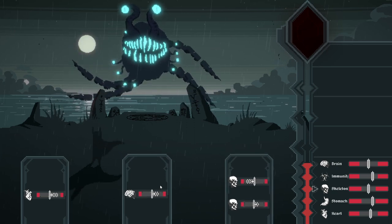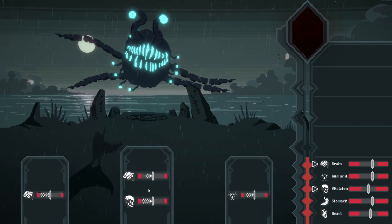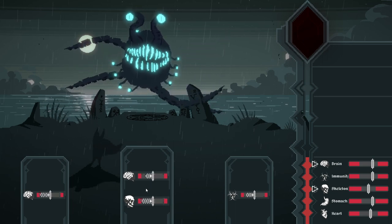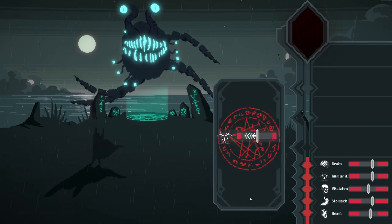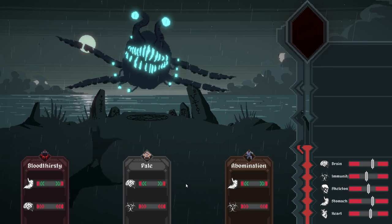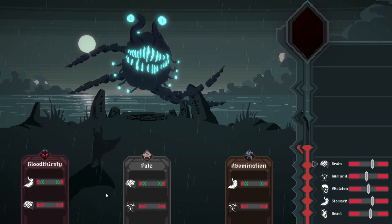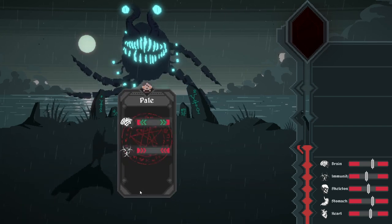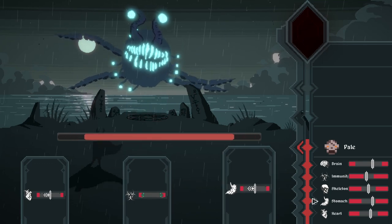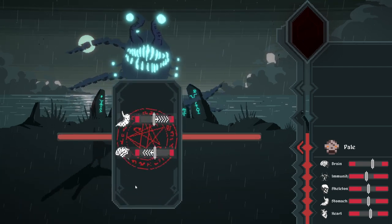It's down a lot, but up a bit. Brain - let's increase its brain. Down brain, down skeleton. I think I'm going to go for the immunity down. Oh, that's quite a lot - 'Abomination', 'Bloodthirsty'. It made it paler.